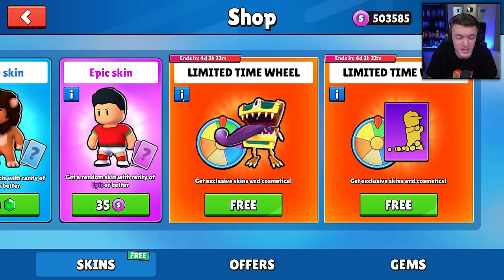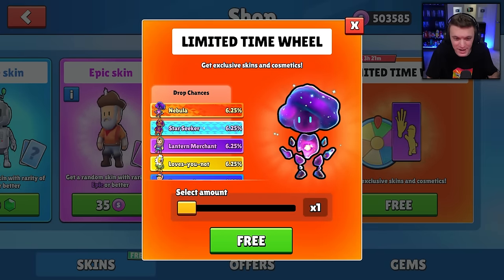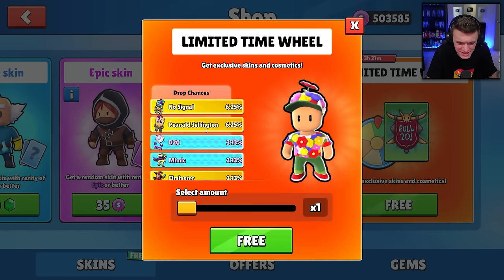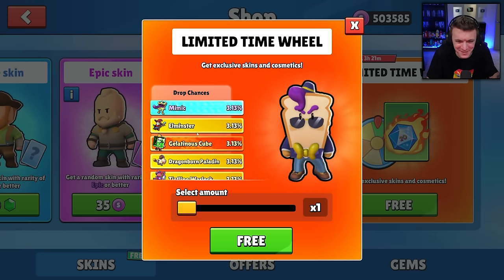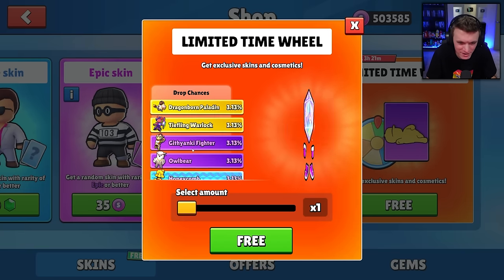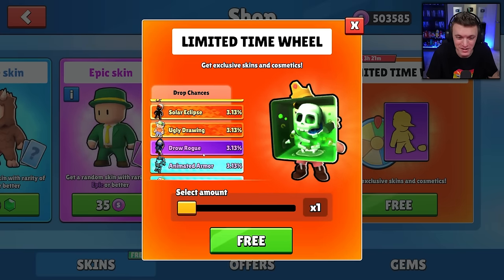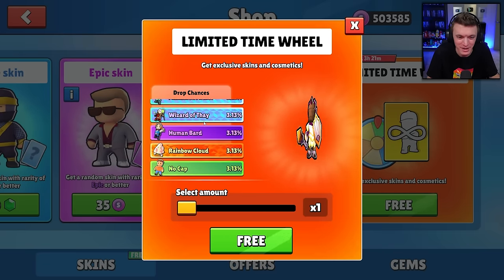We're spinning this brand new limited time wheel and it has all of the brand new skins from the 0.68 beta. We've got Nebula, Star Seeker, Lantern Merchant, LovesYouNot, BokehGuy, NoSignal, PeneledGellington, D20, Mimic, Lemonster, Elminster, Gelatinous Cube, Dragonborn Paladin, Tiefling Warlock, The Fighter, OwlBear, Honeycomb, B-Day Guy, Solar Eclipse, Ugly Drawing, Dro Rogue, Animated Armor, Wizard of Thay, Human Bard, Rainbow Cloud, and NoCap.